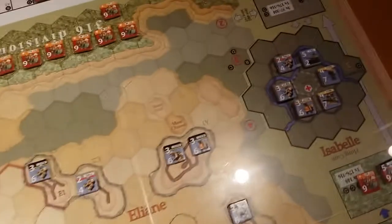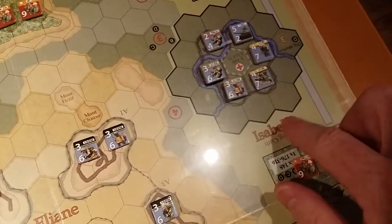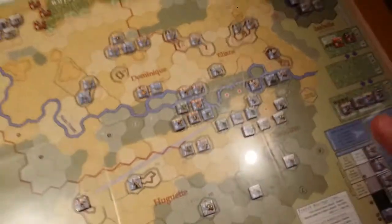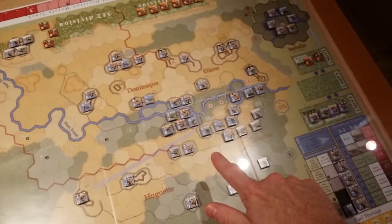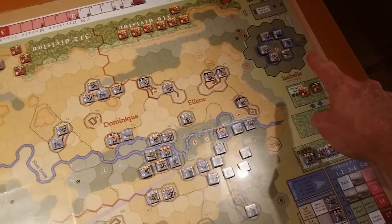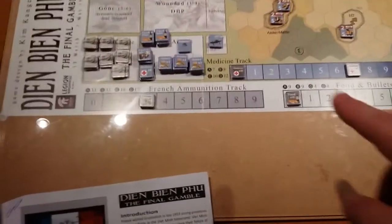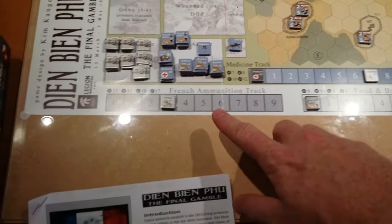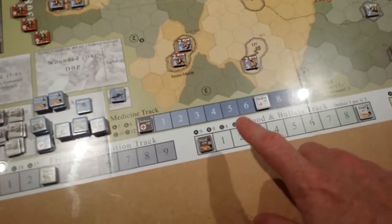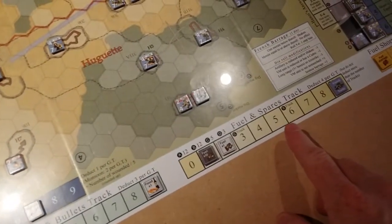In addition to the main map, we also have this little mini map of Isabelle and a few off-map boxes to move between — the main Dien Bien Phu area and Isabelle. We also have lots of tracks to keep track of French ammunition, medicine, food, bullets, fuel, and spares.